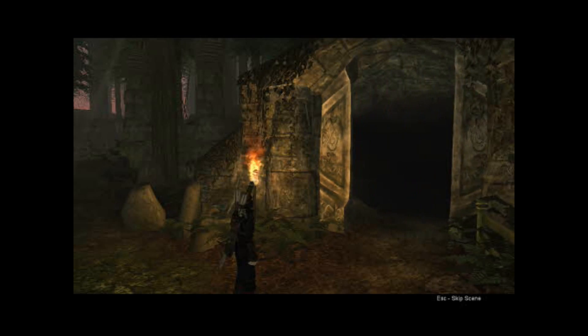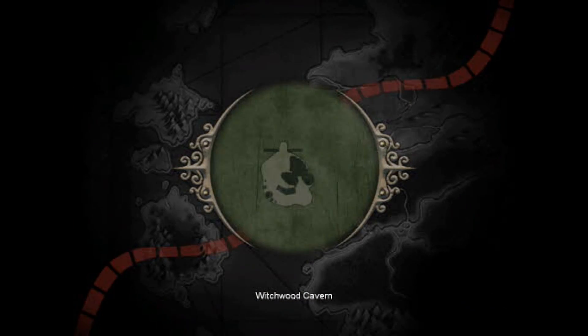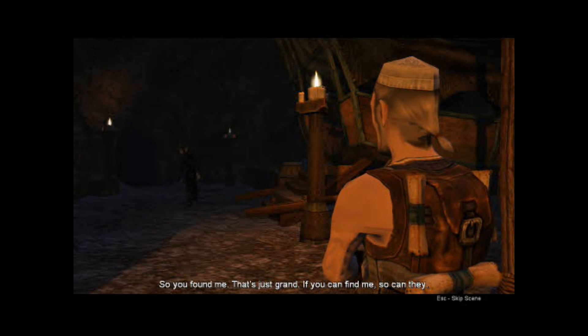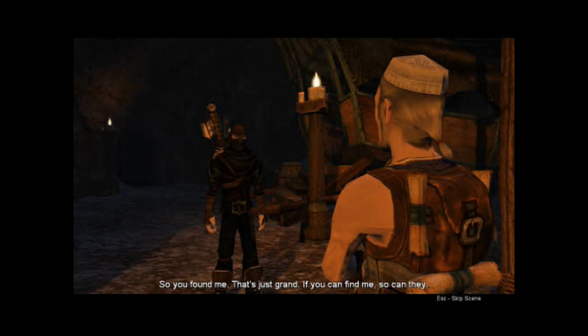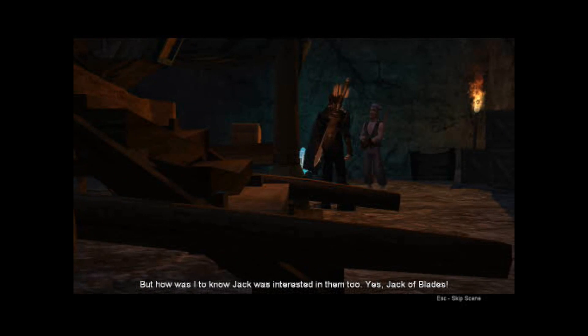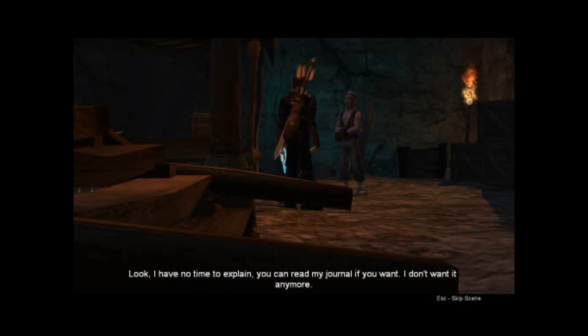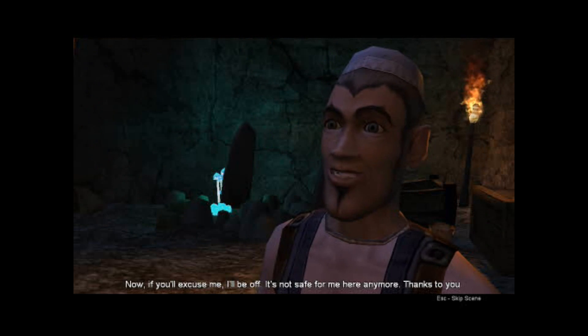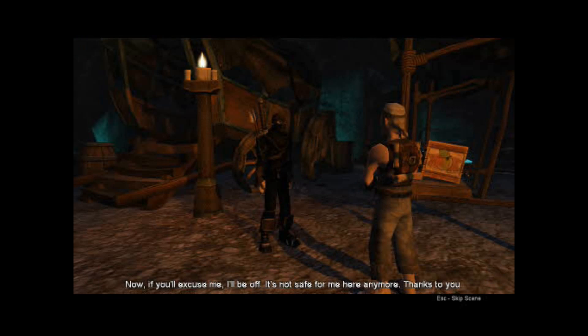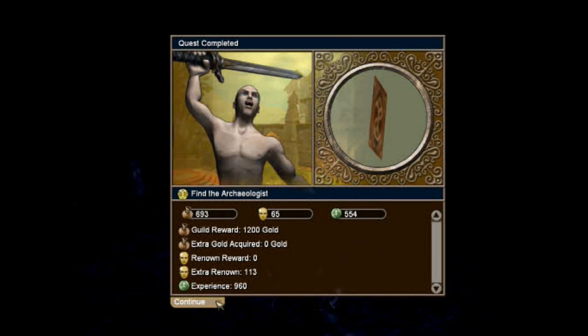I've played this game a million times and I know exactly what to do. Get on my level, noob. Hi there, archaeologist. So, you found me. That's just grand. If you can find me, so can they. I should never have started studying the focus sites. But how was I to know Jack was interested in them too? Yes, Jack of Blades. Look, I have no time to explain. You can read my journal if you want — I don't want it anymore. If you'll excuse me, I'll be off. It's not safe for me here anymore. Thanks to you. No problem, good sir. Since I found you and you're now in danger, my job has been done, and it has been done well.